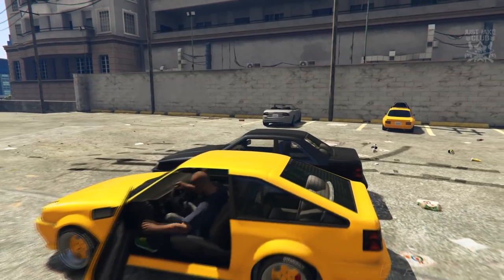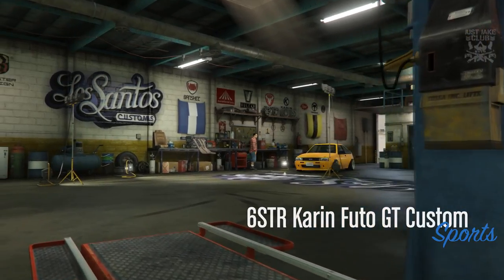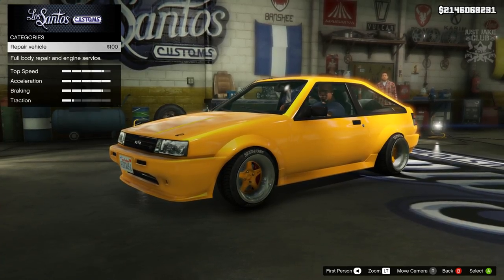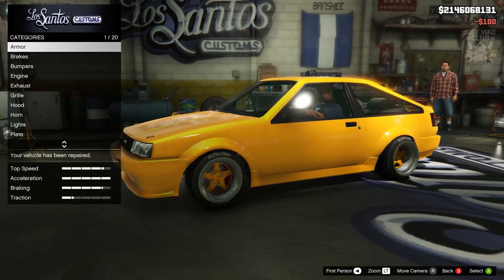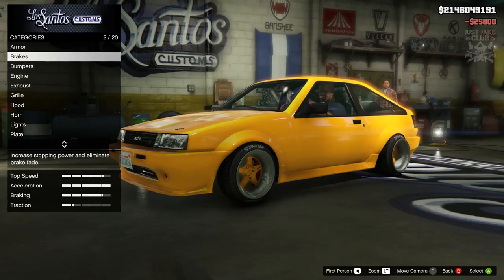As you pull into LS Customs you'll see the six star branding carrying through, because six star is the name of GTA Wiseguy's crew — and you can see it's actually on the tires as well, which looks pretty cool. As always we're going to start this build with 100% body armor.